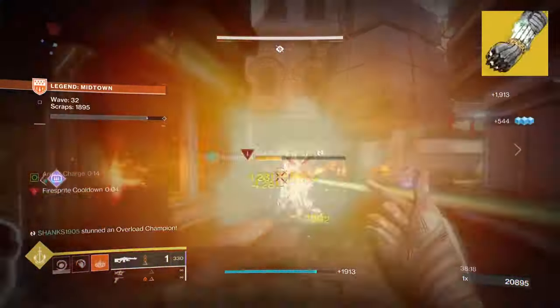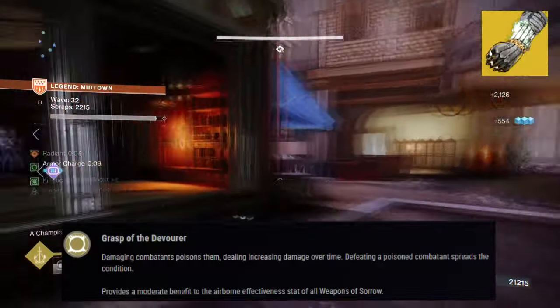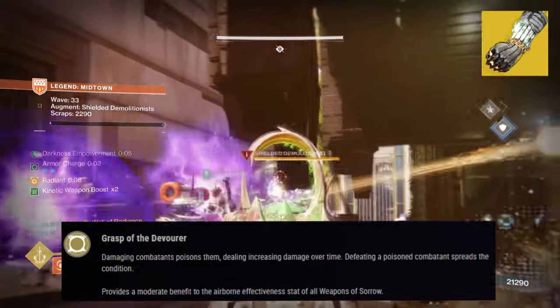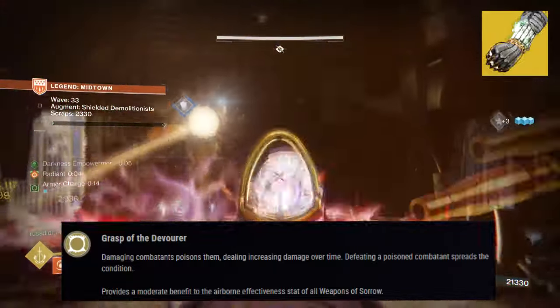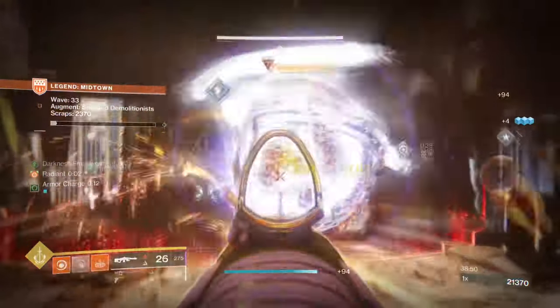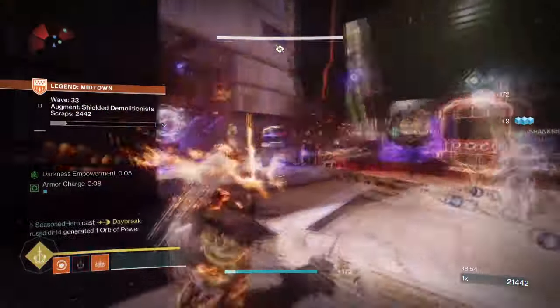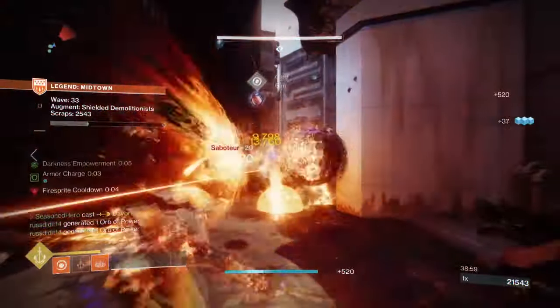Basically, Necrotic Grip's exotic trait, Grasp of the Devourer, enhances our melee attacks to deal additional poison damage as we play. Using Incinerating Snap with Ember of Ashes and Ember of Searing makes sure any enemies — large or small — will get absolutely nuked the moment they approach. And since most of the damage is Solar-based, we can recover our abilities quite fast. It's just a continuous wave of Solar and poison damage that never truly stops.